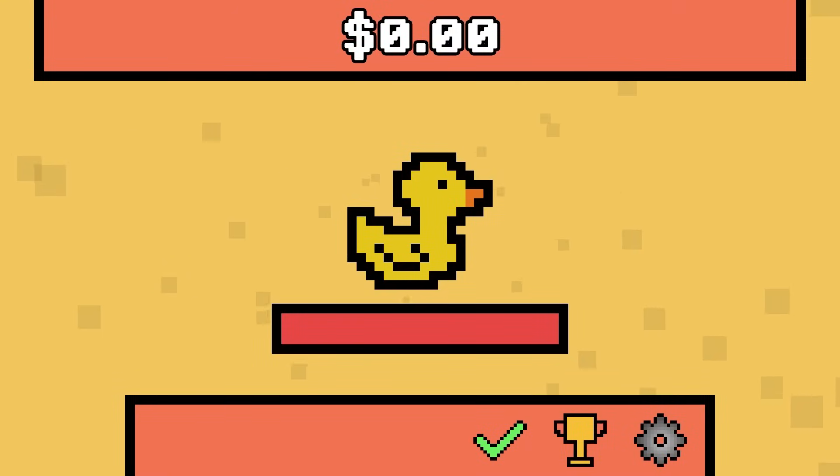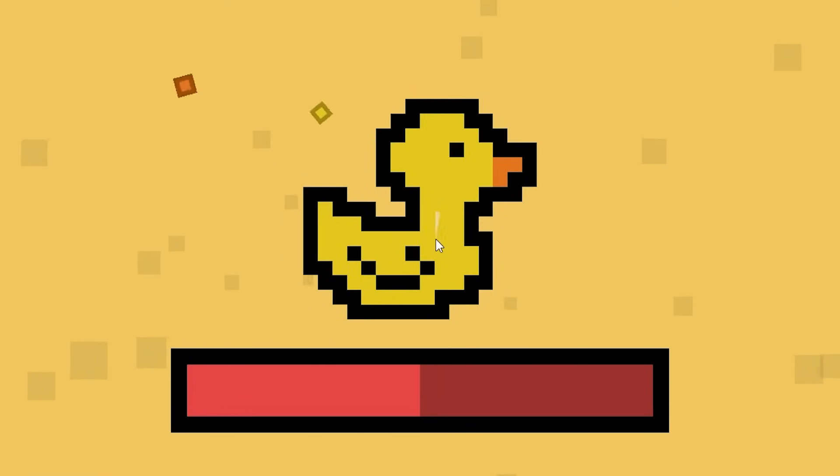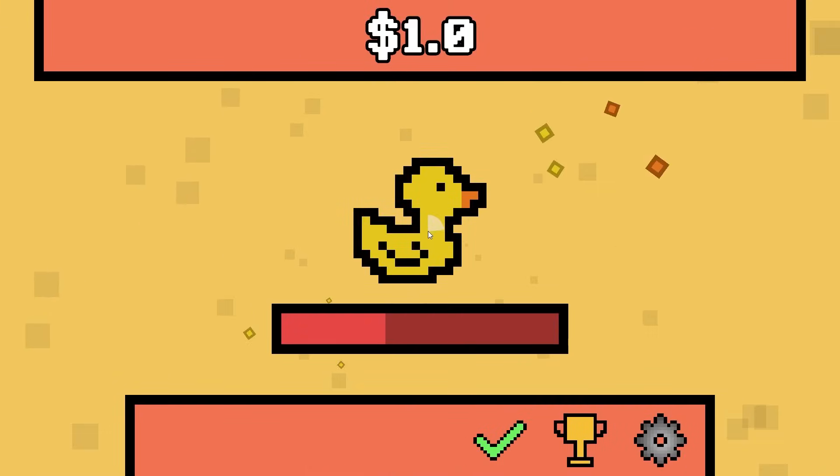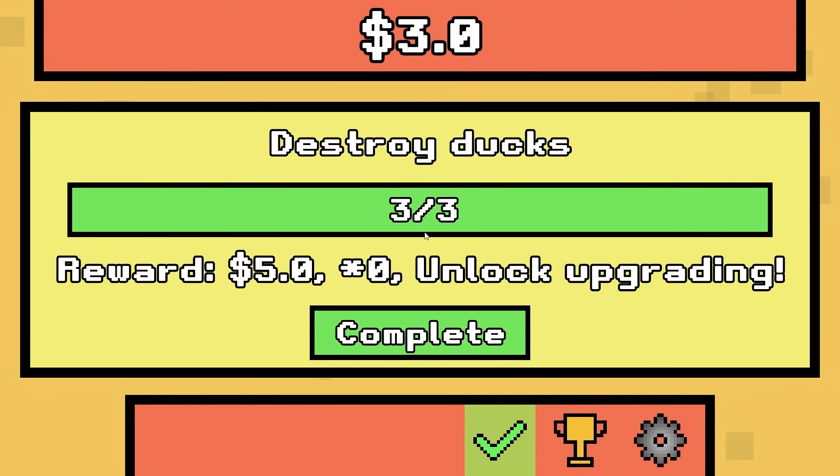This is a rubber ducky and today I'm going to click the rubber ducky. When I click it, it does damage. I'm gonna do it again and then we're gonna have two dollars. Hey developer, why do you make it so that I can't keep spamming it? It makes me so sad.